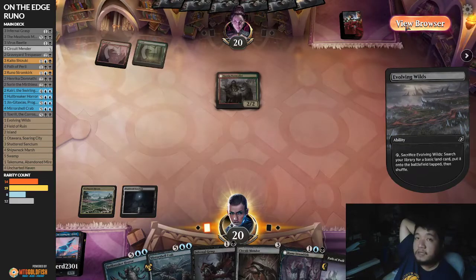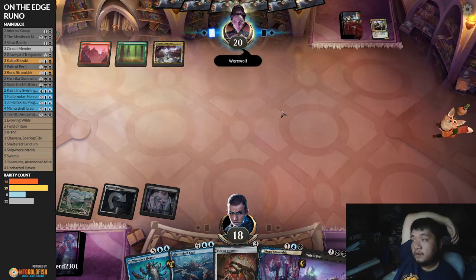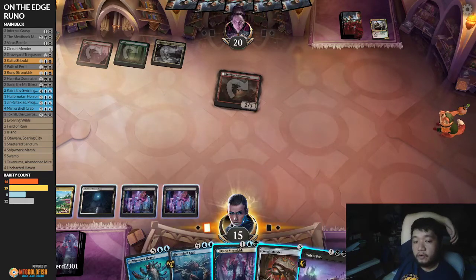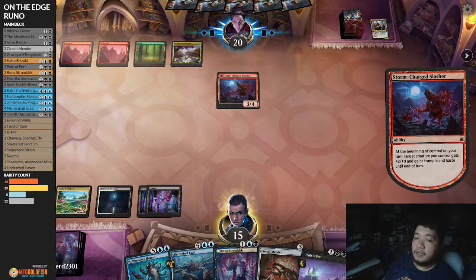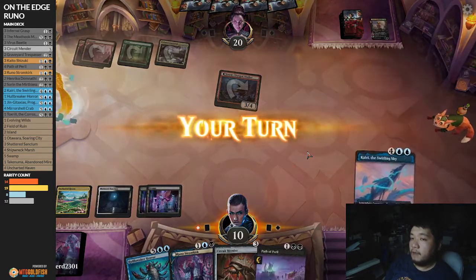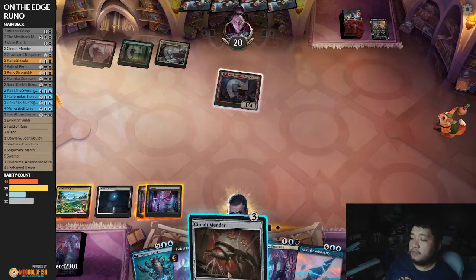Now we need at least one more land. We'll take out the Kessig Naturalist — opponent probably has a Reckless Storm Seeker, which is probably the better target. We are now hitting our mana. I could buy time with the Stormkirk or just pass. Our opponent's going to have a larger Storm Charge Slasher — that's the bad part. Technically we could have countered that, but let's see if our opponent has a spell.